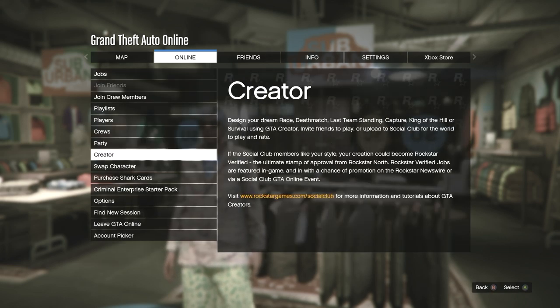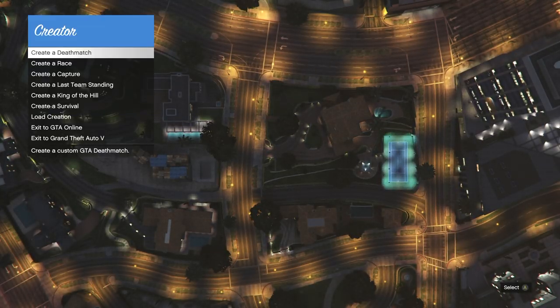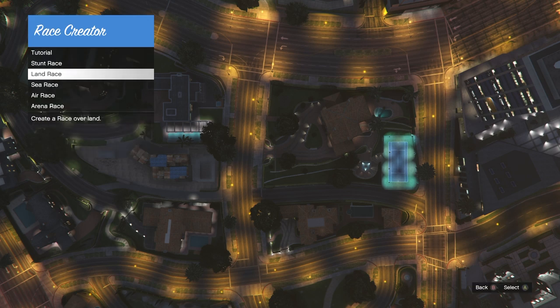Once you have all three outfits saved, click start, go to online, and then go down to creator. It'll ask you if you want to quit the session — just hit yes. Once the menu loads in, go to create a race and then do the land race.